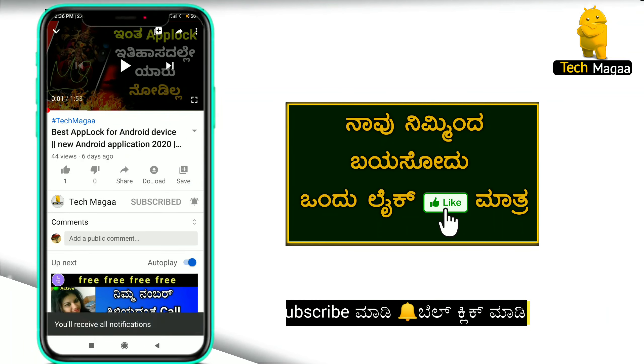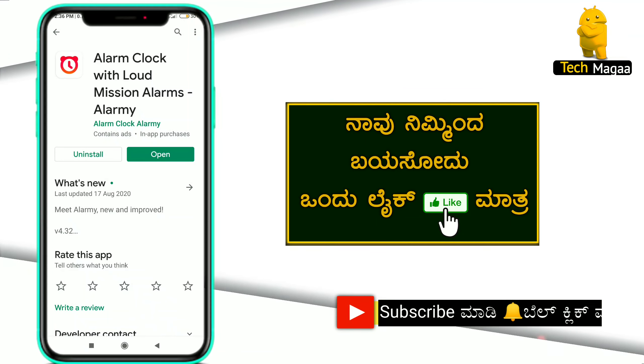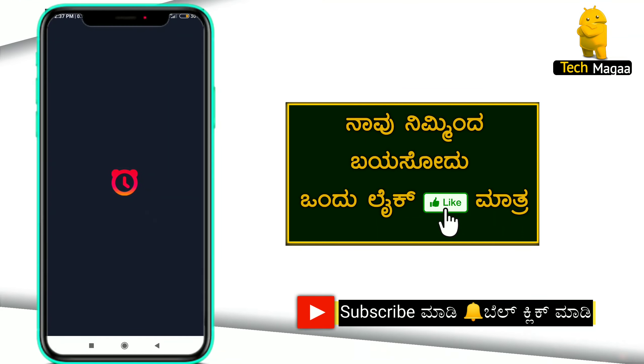If you want to go to the Play Store, you can install the Alarm Me Clock. If you want to add a link, you can find it in the description box.